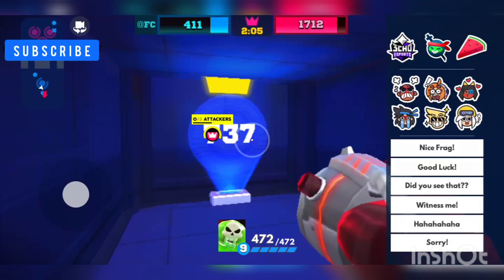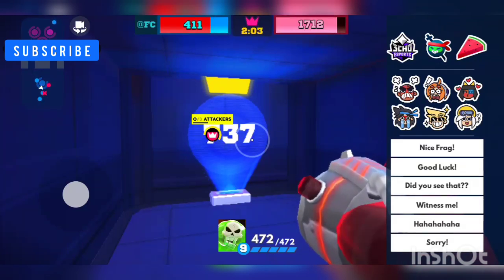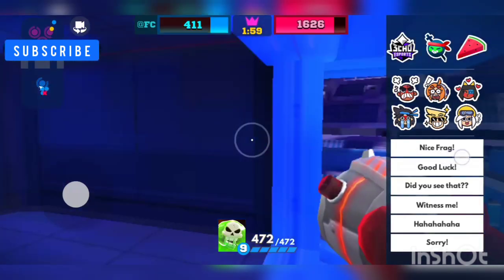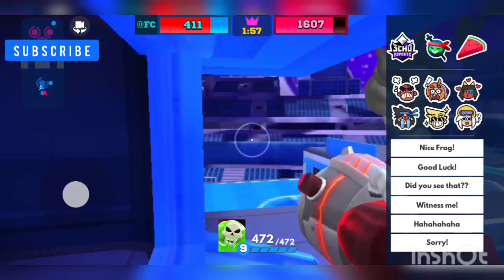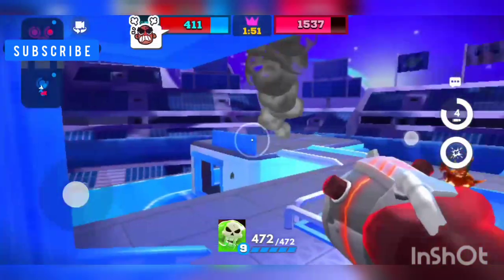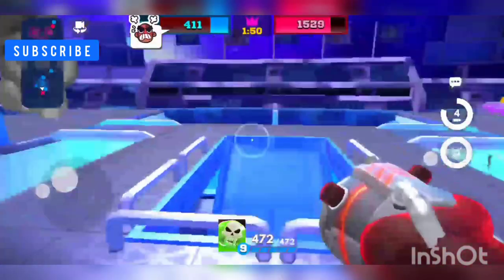You can come here and send stickers to the opponent — you can send anything to them during the match.